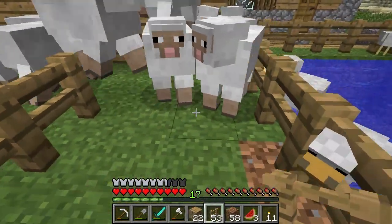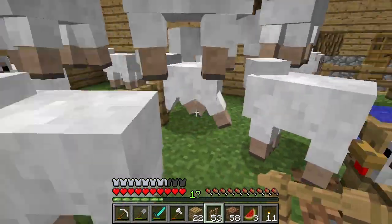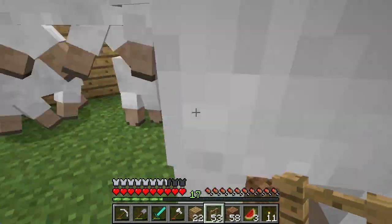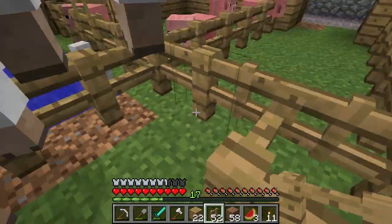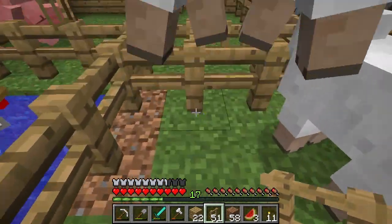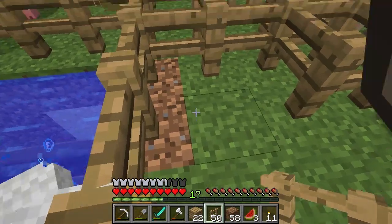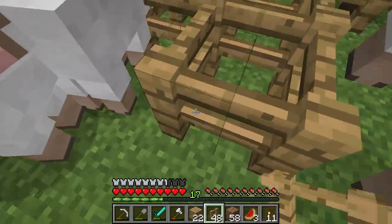Now if I can just squish all these sheep in here, it'll be amazing. I'll be really surprised if I can actually make this happen - it's probably going to be just about impossible. I'm trying to make a sheep singularity here - smash them all in one tiny little spot. I might be able to do it if I slowly eliminate the open space until there's nowhere left for them to go. I don't want to just kill all the sheep because you don't get anything for doing that, and they have all this nice wool that I don't feel like shearing right now. So in the case of sheep, I don't have an easy out.